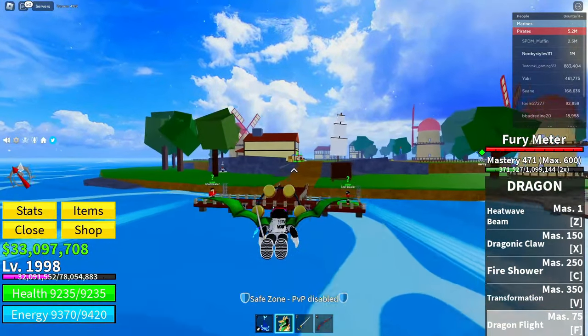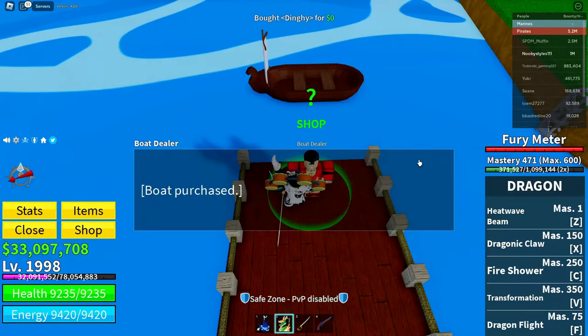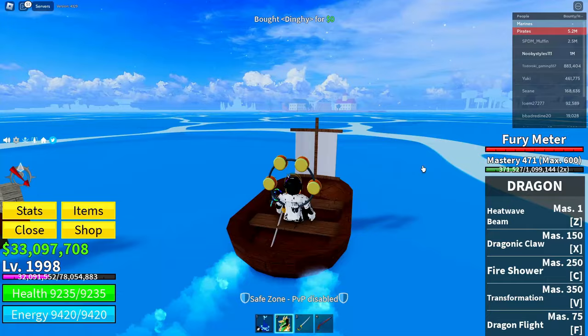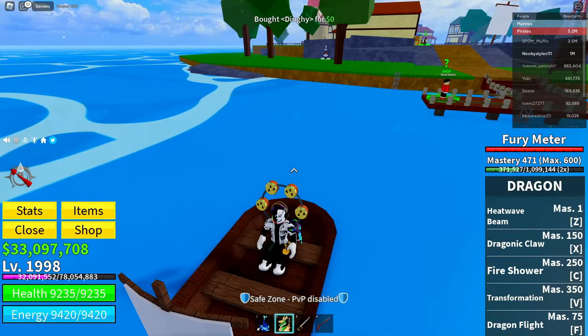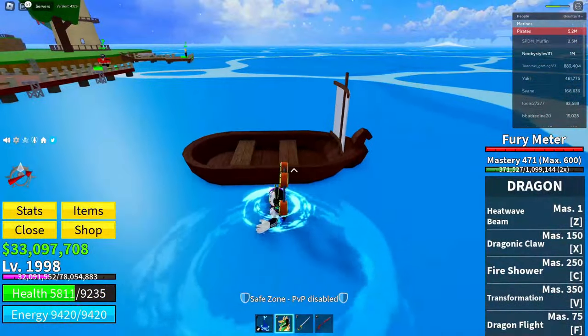At the spawn area, get a boat from the boat guy, drive it a little, and die in the water near the boat again. That should be enough — just die from the water near the boat.